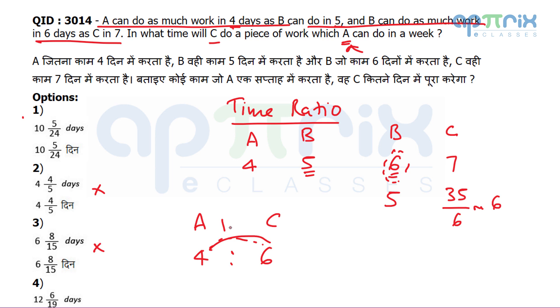If A:C ≈ 1:1.5, then if A does the work in 7 days, C will take 7 × 1.5 = 10.5 days approximately. So the answer is roughly 10.5 — only option 1 (around 10.5) is possible; option 4 at 12-something is too high. Smart use of options gives the answer directly.